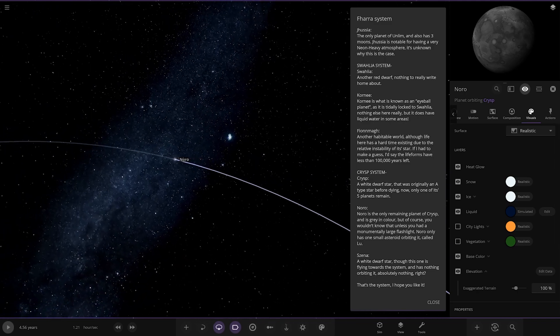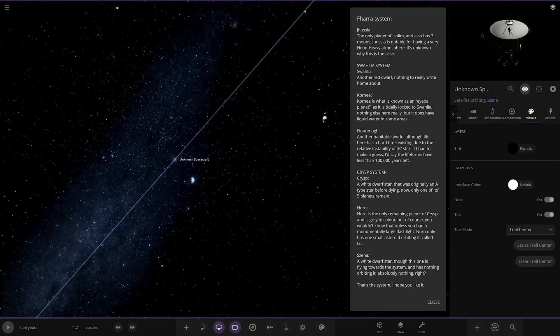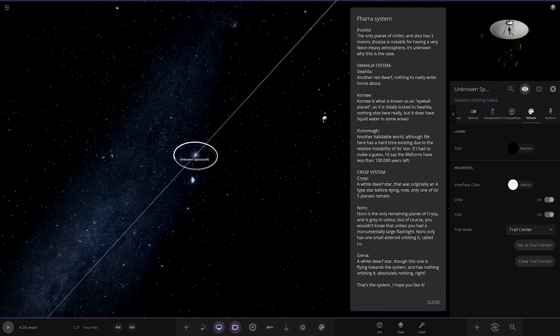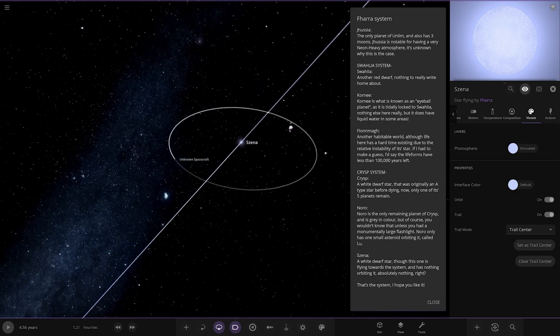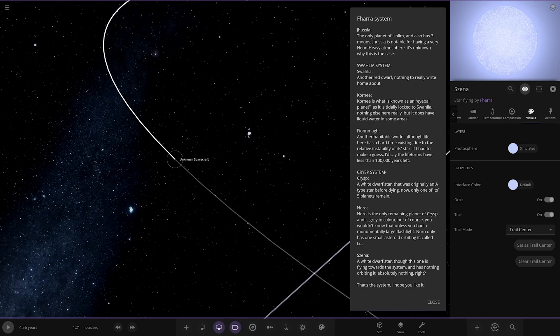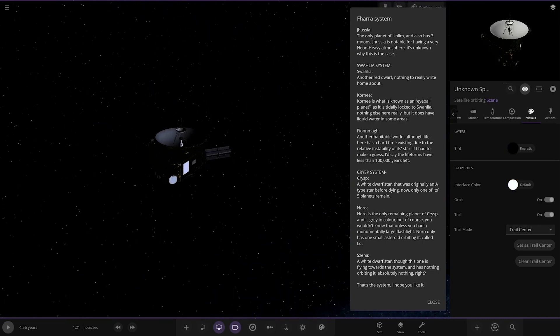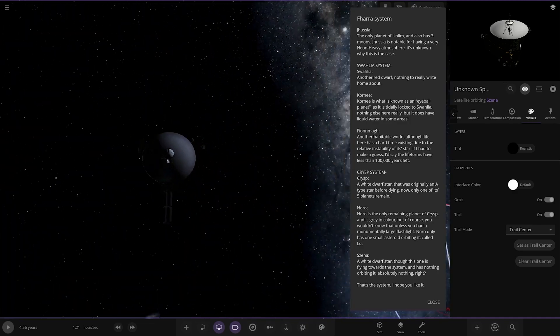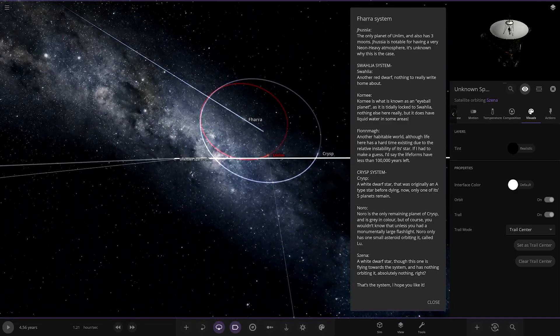Lastly, the next star is Cezina — also a white dwarf. There's a spacecraft in orbit of it as well. This white dwarf has nothing orbiting it — absolutely nothing. And that spacecraft — it may be the New Horizons probe in the far future, ended up here. Cool unknown spacecraft.